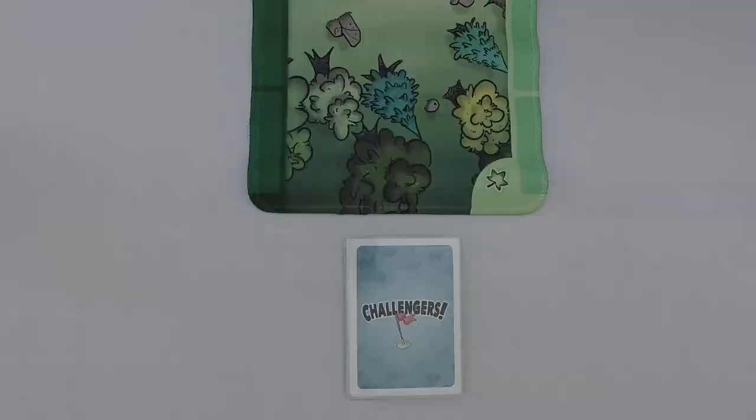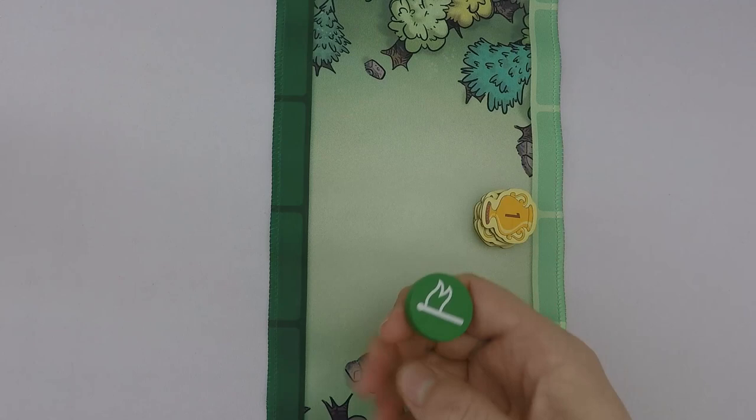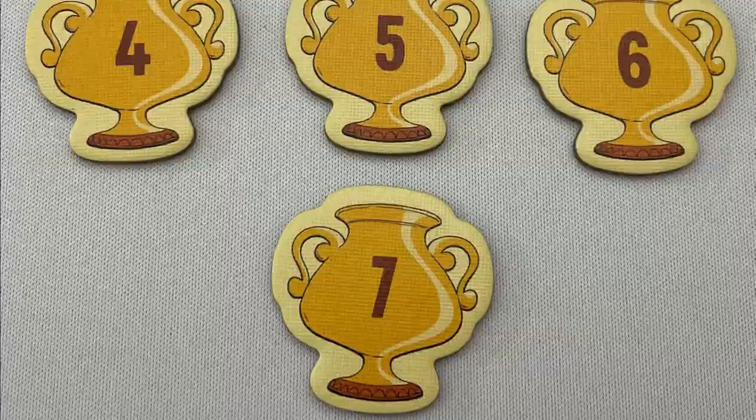Even if a card asks you to look through your deck for a card and put it on top, you find the card and put it on top, but you still do not shuffle or change the order of any other cards. In the first round, to determine the start player, you perform a flag toss. For a flag toss, one player tosses the flag and depending on if it lands on the light or dark side, the player at that end of the mat goes first. In future rounds, the player with the highest numbered individual trophy starts, using a flag toss in case of a tie.